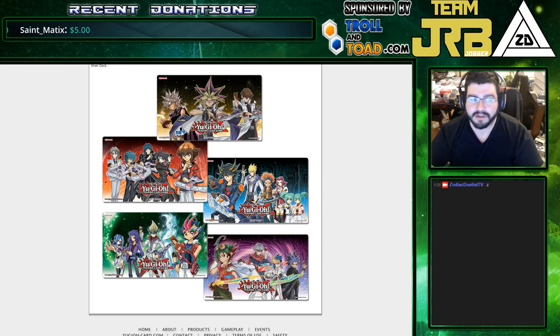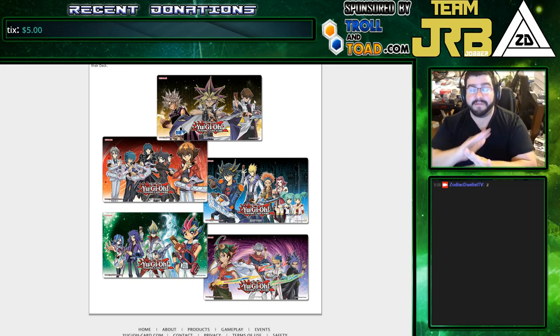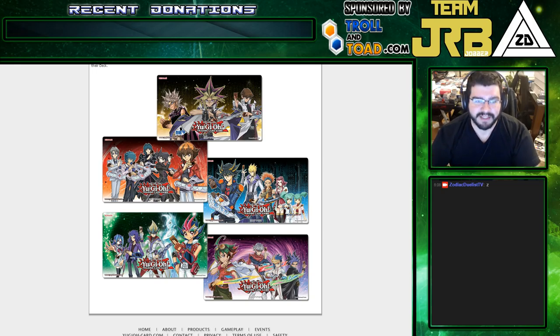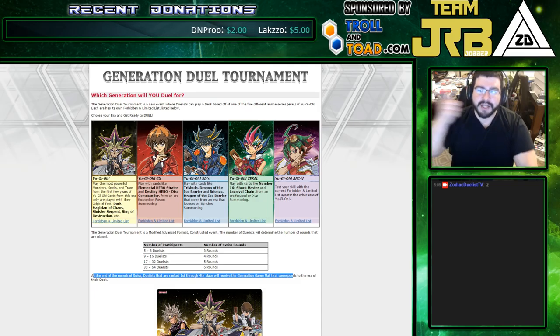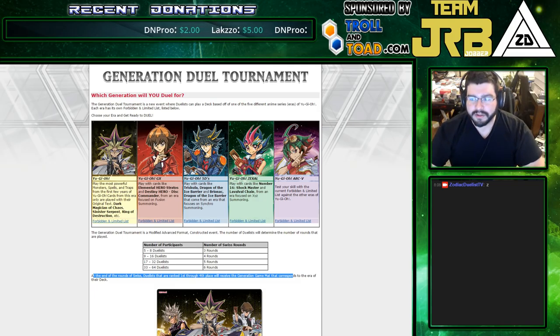At the end of Swiss, the duelists placing 1st through 4th will receive the playmats in the era of their deck. So the only way to get the mat is to match it to your generation and go that far. We may see very, very few of some of these playmats actually in existence. Thanks for watching and be sure to stay tuned for some generation duels on the channel.